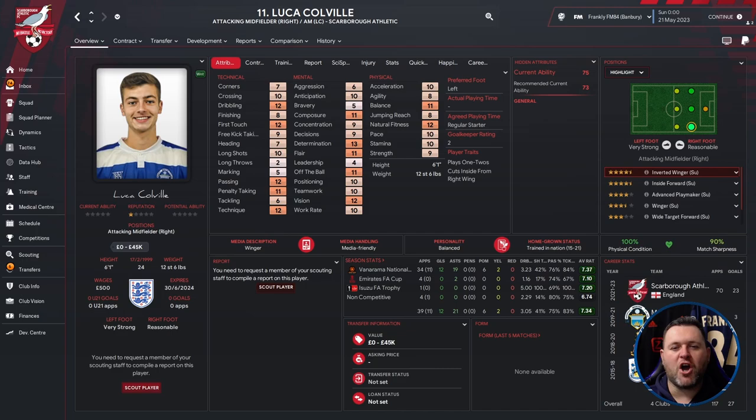Moving on to Luca Colville — attacking midfielder right, left or centre, who also plays for Scarborough Athletic. He's 24 years old, six foot one, valued at zero to forty-five thousand pounds. In technicals: good dribbling, first touch, passing, penalty taking and technique. In mentals: good composure, determination, flair, off the ball and vision. Good balance and natural fitness physically, though pace and acceleration are both 10. Career at Huddersfield, Bradford, Morton, then Scarborough Athletic. In the sim: 34 games, 12 goals, 19 assists, average rating of 7.37.